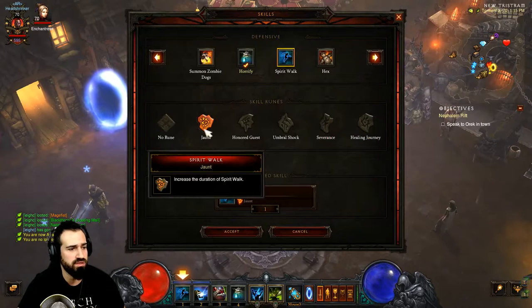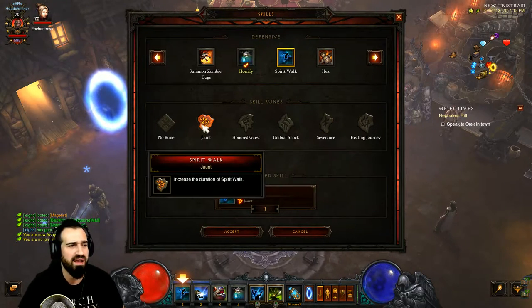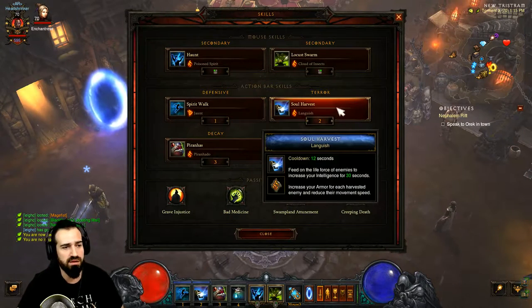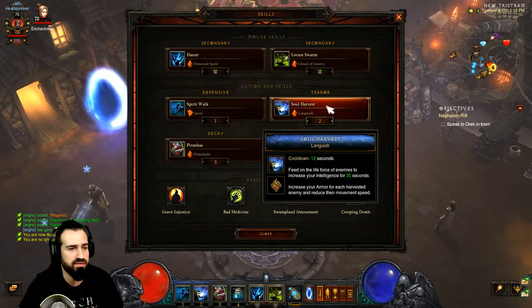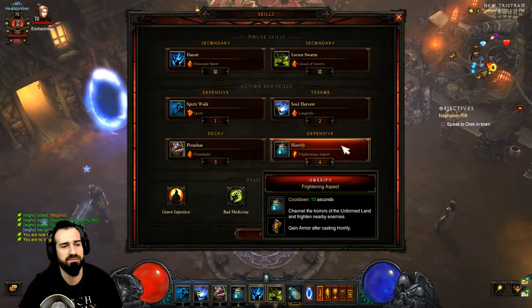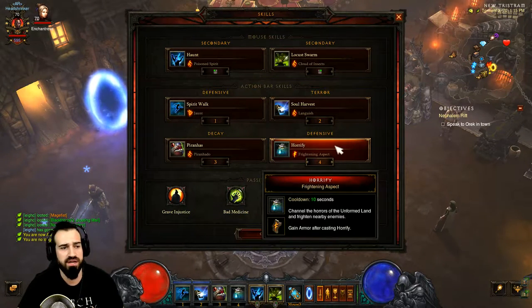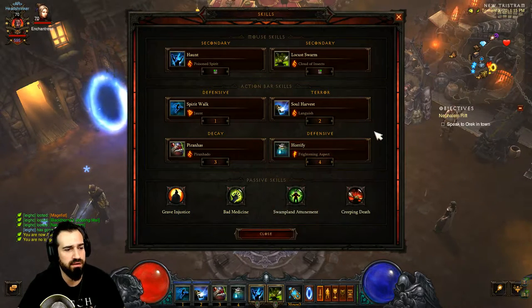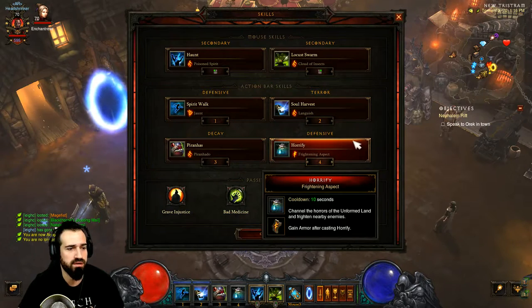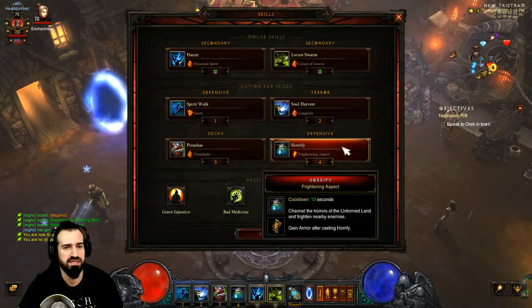Spirit Walk with Jaunt — I like the increased duration. You can use Severance if you want to move quicker, but Jaunt suits my play style. Soul Harvest with Languish so we still gain armor from Soul Harvest while triggering the damage-over-time bombs. Piranhas with Piranhado to group enemies together. Horrify with Frightening Aspect gives us armor, fears enemies, and buys us time to cast Haunt and Locust Swarm. Note that once your Soul Harvest buffs are up, you'll be fine.